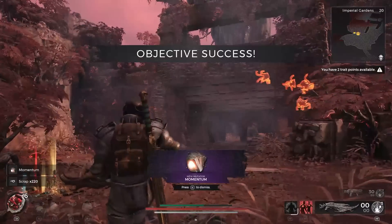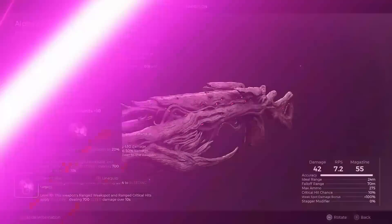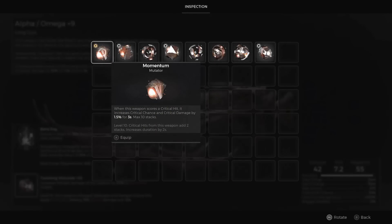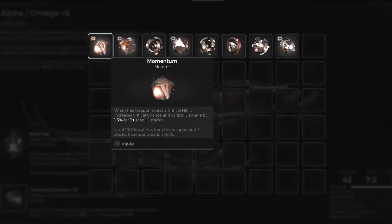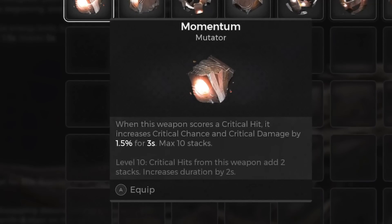When you eventually take it out, you're going to be rewarded with the mutator — the Momentum. When this weapon scores a critical hit, it increases critical chance and critical strike damage by 1.5% for 3 seconds, with a maximum of 10 stacks. At level 10, critical hits from this weapon add 2 stacks, increasing its duration by 2 seconds.